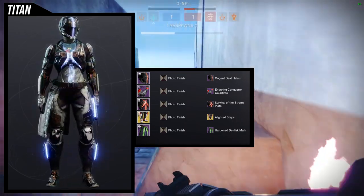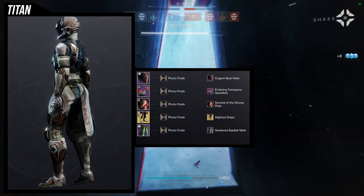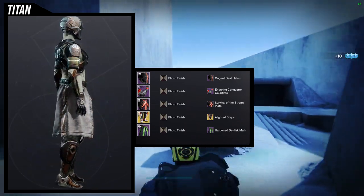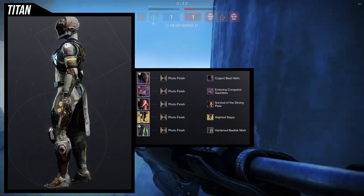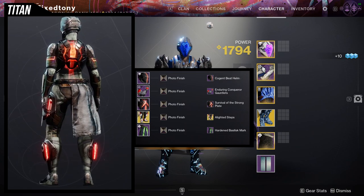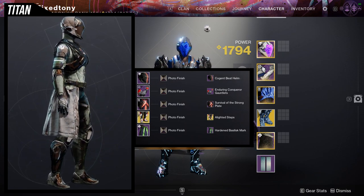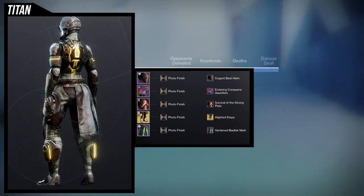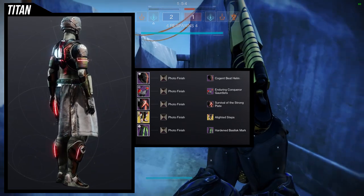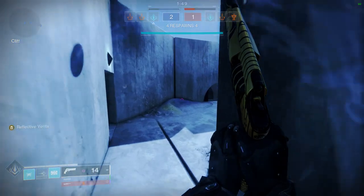For the mark, Hardened Basilisk — nothing too crazy. With Path of the Burning Steps I like to use a mark that hides the left side, because the thigh light is only on the right side, not the left, so I want to cover that asymmetry up. I really like this set, though I'd probably switch out the shader — Photo Finish is only here to show off the glow. I'd swap it for another shader with a really cool glow.